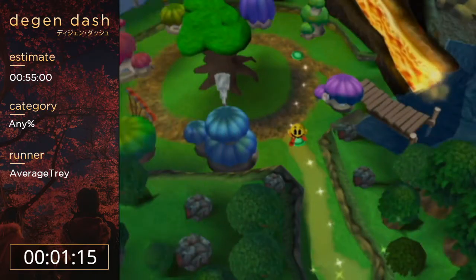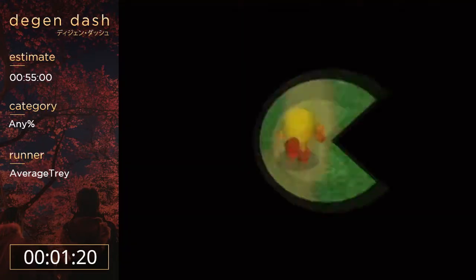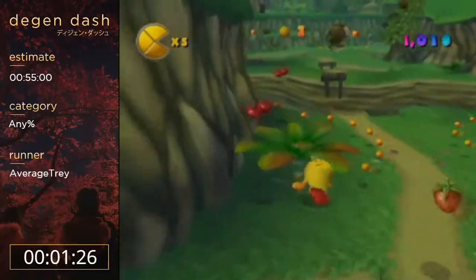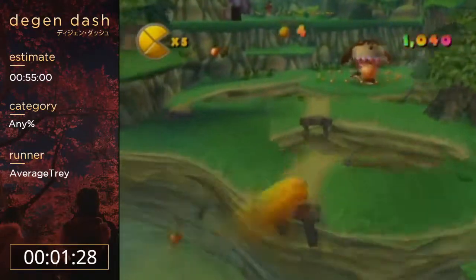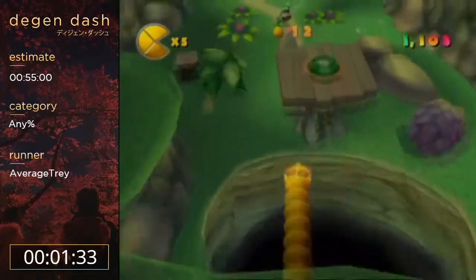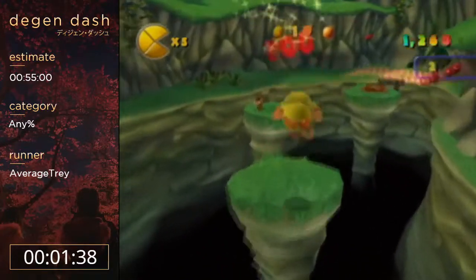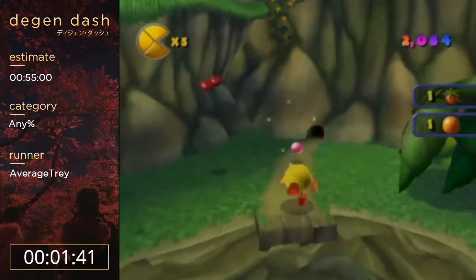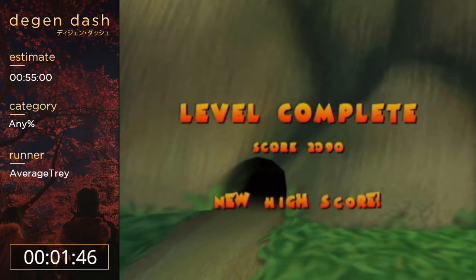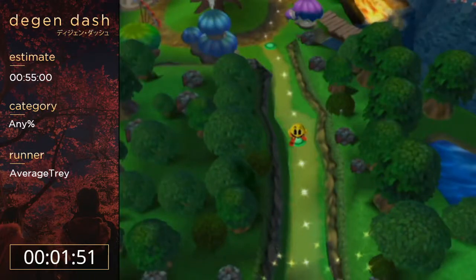I could die immediately here if I get a bad angle, but hopefully not. Alright, we're good. You can kind of abuse some crazy geometry off plants and the size of ledges to go fast. Canyon Chaos in particular has gone through a lot of optimization over the years — used to be super straightforward, but now it's pretty crazy with all the rev rolls we use.